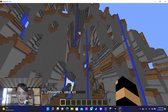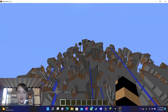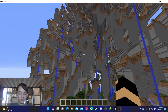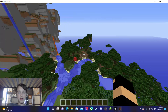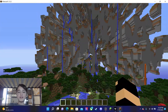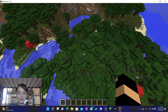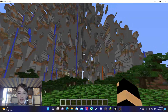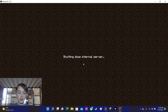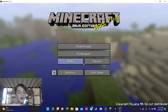So you know the far lands is just a giant wall of broken terrain that appears over 12.5 million blocks from spawn. You can bring it back with mods — if you know a lot about Minecraft you ought to know about the far lands. Simply put, the far lands are a wall of broken terrain — terrain breaks to make the far lands.